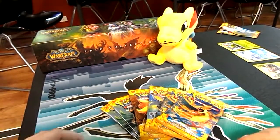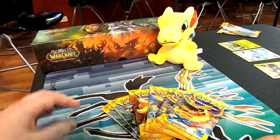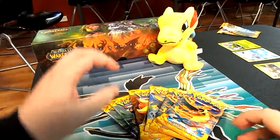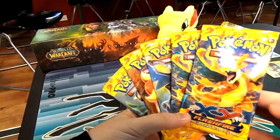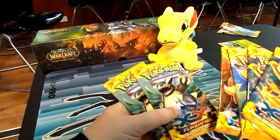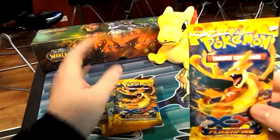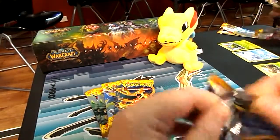Hey everyone, Spirit Chorokie here. This is day two of my Flash Fire pre-releases. Let's hope I get something as good as yesterday. Today we got two Charizard Y's, I think, a Charizard X, a Pyroar, and two Mega Kangaskhan. So we'll start at the top, we'll go through, and hope we get something awesome.